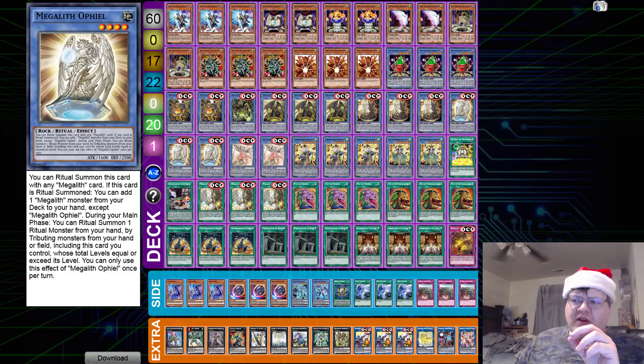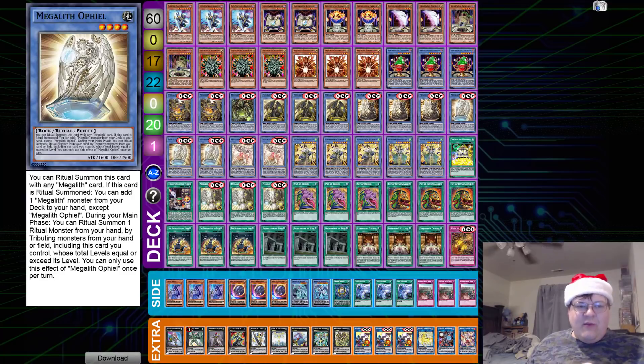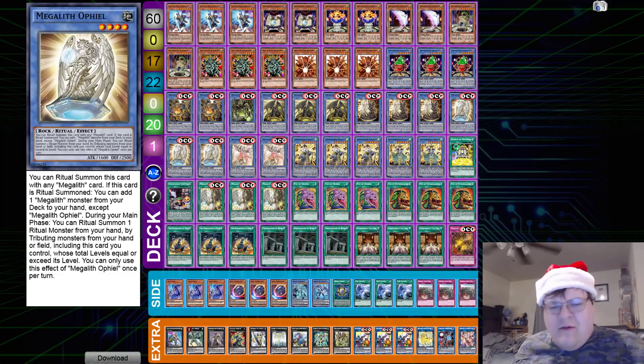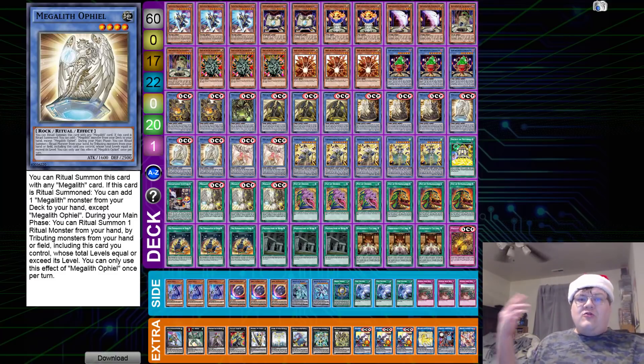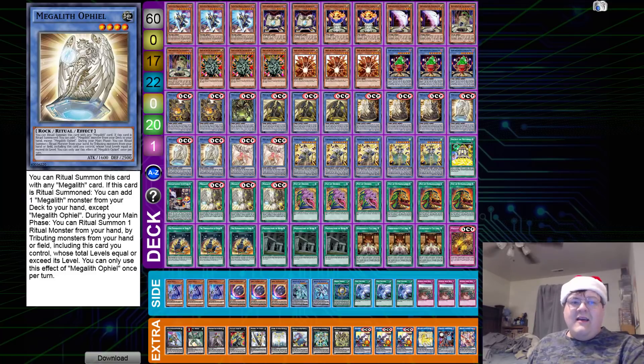I've been saving this for a special occasion. It's a 60-card variant, by the way. You have to understand that all of these guys get to be Ritual Summoned with any Mega Lilith card — they all literally fuel into each other. And that is why this deck is actually pretty solid for competitive play. It is a brick — trust me on that — but I've watched this deck ruin people's day.